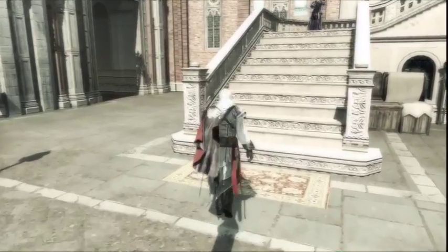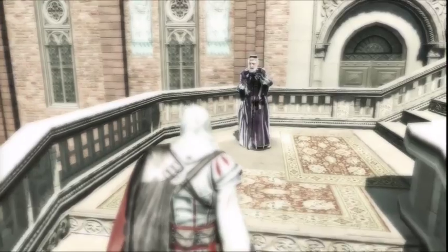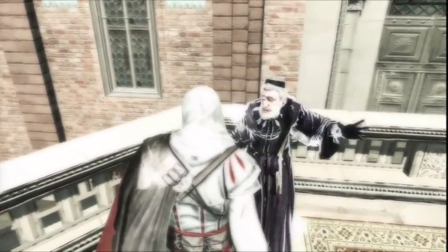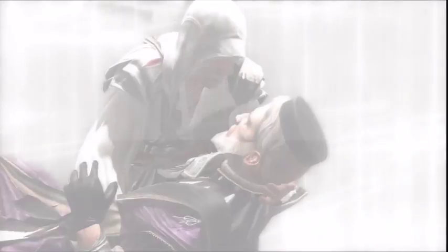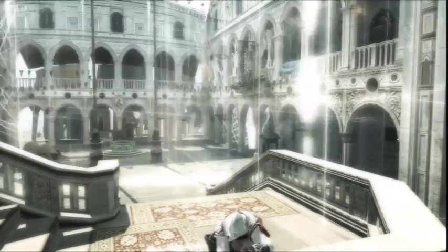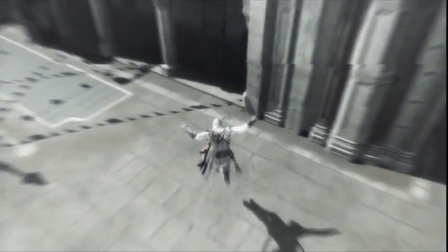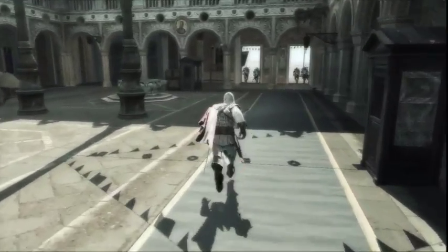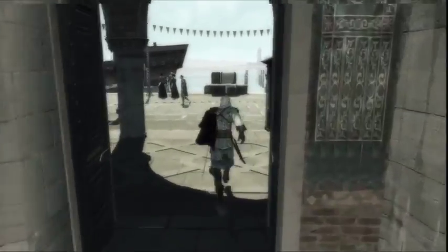Let's assassinate our target. Carlo says: 'I'll give you anything you want — name your price.' Ezio responds: 'I make these sacrifices for the greater good. Requiescat in pace.' We've successfully killed our target, but the guards are alerted. The smoke bomb — very efficient when things get a little hot. Now let's escape by diving into the water.